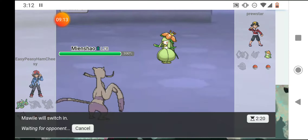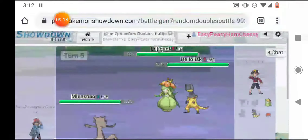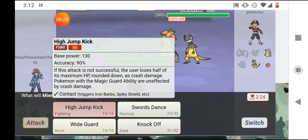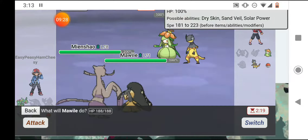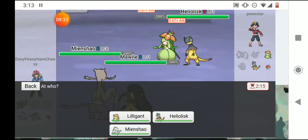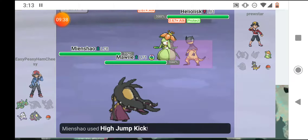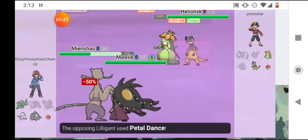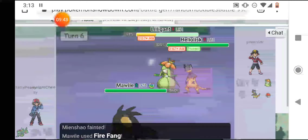I send out Mawile and I actually took the lead, which is cool. He sends out Heliolisk with Lilligant still out. I'm going to High Jump Kick because it'll be super effective, but I won't outspeed. I mega evolve and Fire Fang Lilligant. Heliolisk protects so I take half my health in recoil. He Petal Danced Minccino and took out the other half, but I hit Lilligant with a Fire Fang and it did a lot.